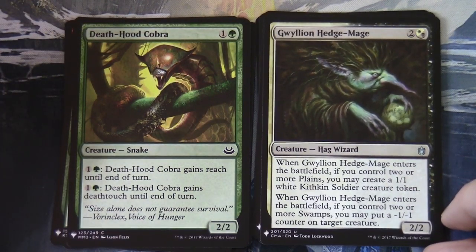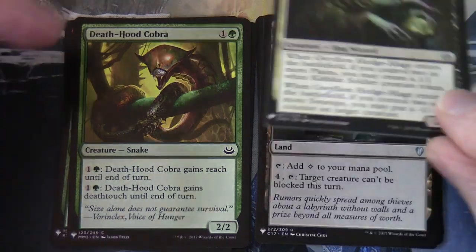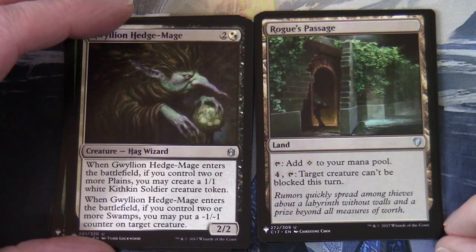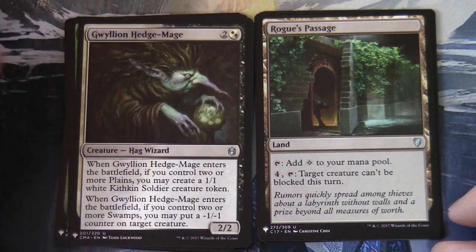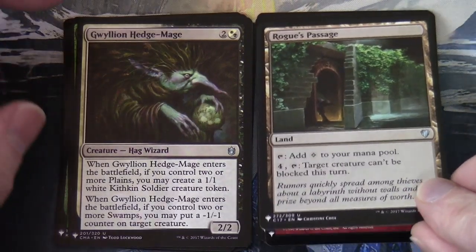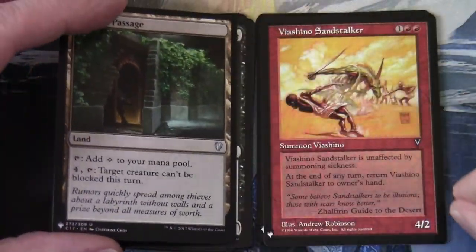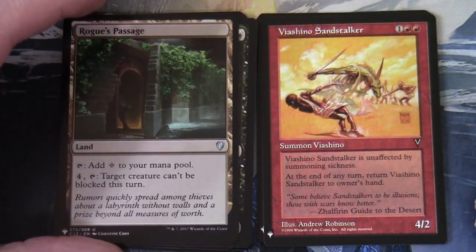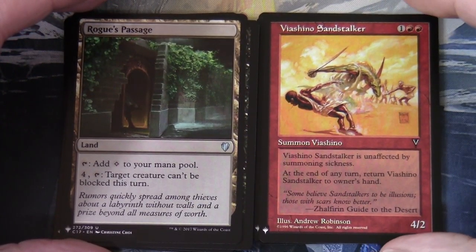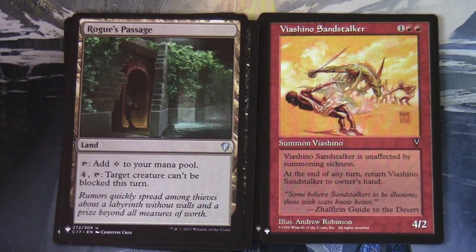Gwillian Hedge-Mage. Then we've got a Rogue's Passage — that must be our land-artifact slot — from the Commander 2017 product. And here's one from Visions: Viashino Sandstalker, one and two reds, a four-two — Viashino Sandstalker is unaffected by summoning sickness, and at the end of any turn return it to owner's hand.